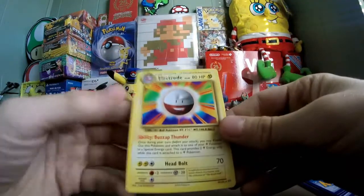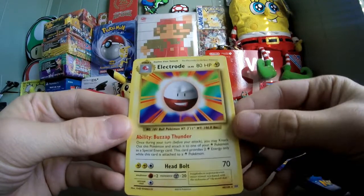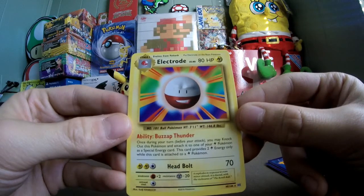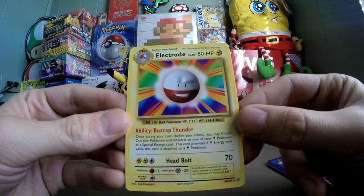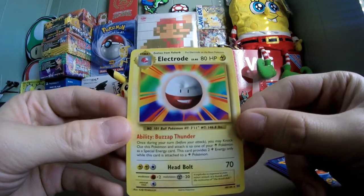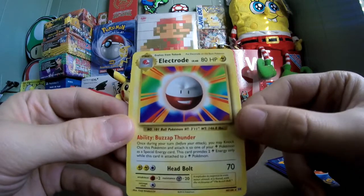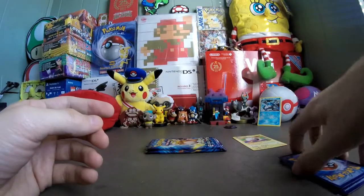Electrode Regular Rare. Ability Buzzsap Thunder — once during your turn before you attack, you may knock out this Pokemon and attach it to one of your electric type Pokemon as a special energy card. This card provides two electric energy only while attached to an electric Pokemon. Head Bolt does 70 damage. This Pokemon has 80 HP. That is a very strange ability — I don't think I've ever wanted to knock out one of my own Pokemon to get a special effect, because your opponent would take a prize card.